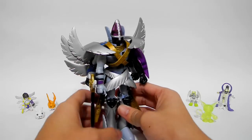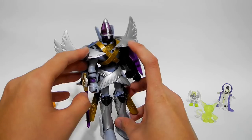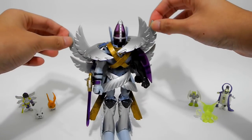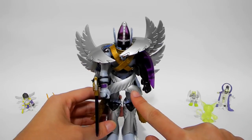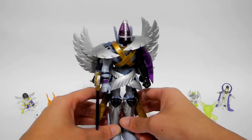All his wings can move as you like, and there is a total of six pairs of wings. This is the first pair, the second pair, the third pair, the fourth pair, fifth pair. And do not forget, the sixth pair is over his lower body.